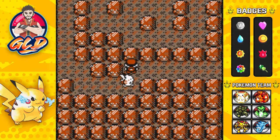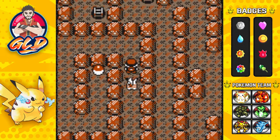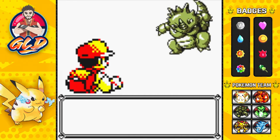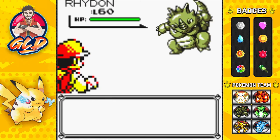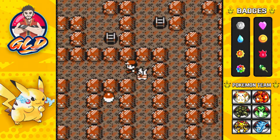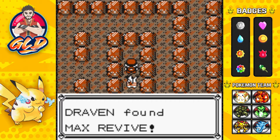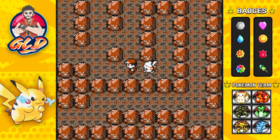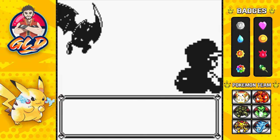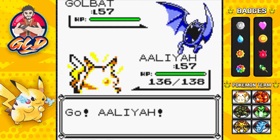This place is like a labyrinth. I used a Repel but remember, if the Pokémon is stronger than your lead Pokémon you're still going to get attacked. Let's grab this item — we found ourselves another Max Revive, which you'll probably need going up against Mewtwo. And here we have a Golbat, level 57 — scary.